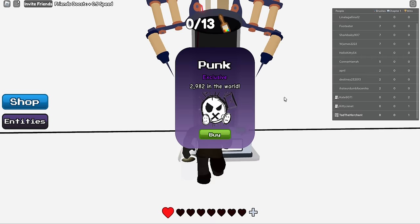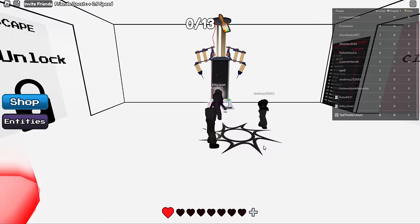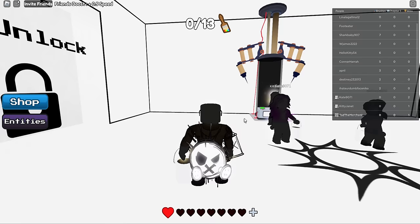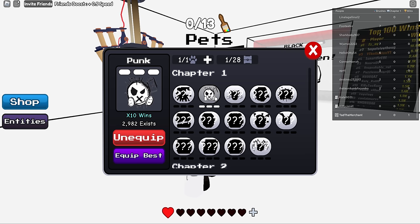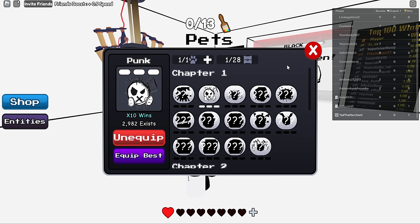I think there's something new over here — exclusive... what is this? How much is it? $399 Robux, one punk pet. I'm just gonna buy it just to check it out. Go to entities — oh, that's what an entity is. It's some sort of pet. It gives me 10 times wins! Do you guys want one of those? Better get one.